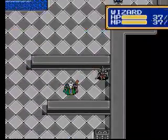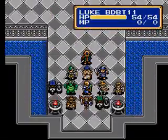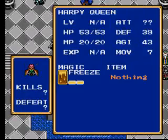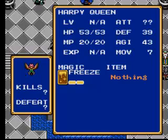Let's see what you can do. New enemy: Harpy Queen. 53 HP, 20 MP, attack is question mark, question mark — which means it's over 99 or 100 and above. 39 defense, 43 agility.